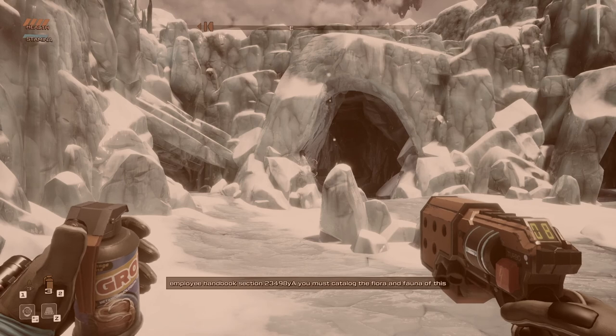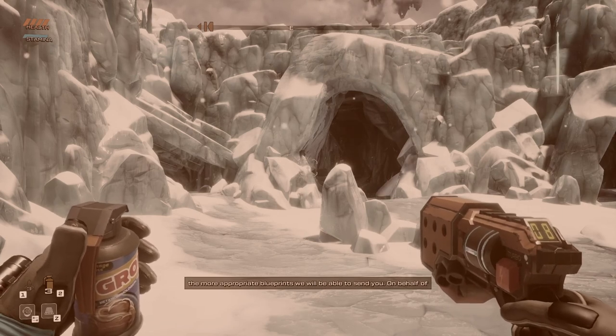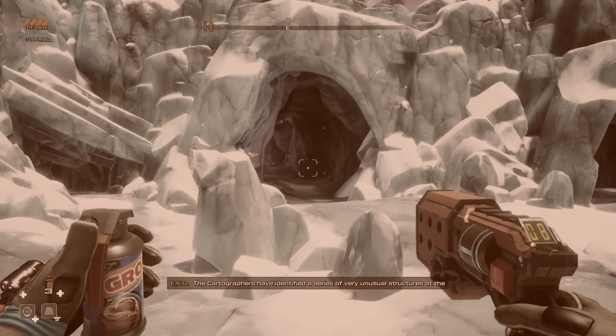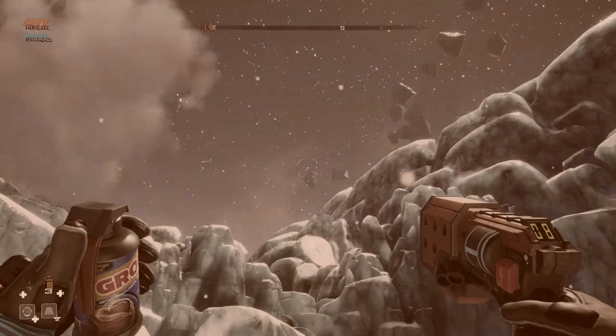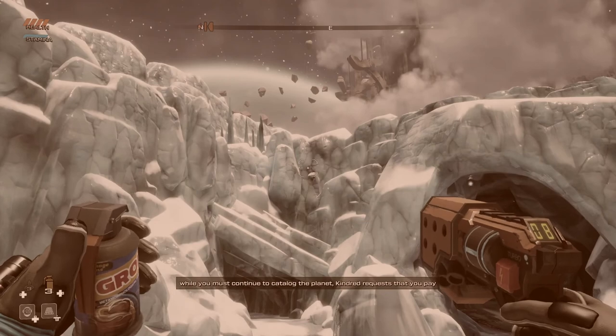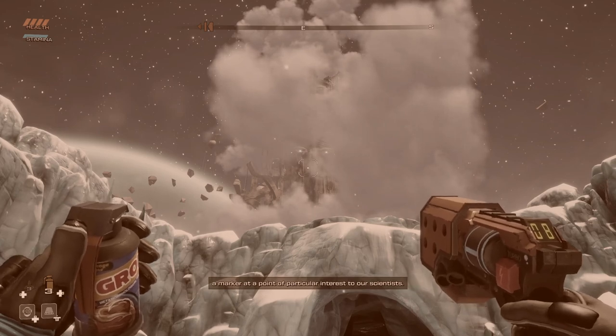As stated in employee handbook section 23498-YA, you must catalog the flora and fauna of this planet, explore it in its entirety, and report back on its potential suitability for human settlement. We are unsure of the specific obstacles you will face, but the more data you provide to Kindred through your scanning tools, the more appropriate blueprints we'll be able to send you. On behalf of everyone at Kindred, both biological and autonomous, we wish you good luck.